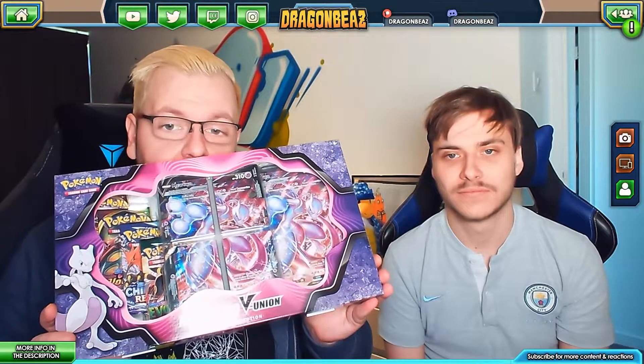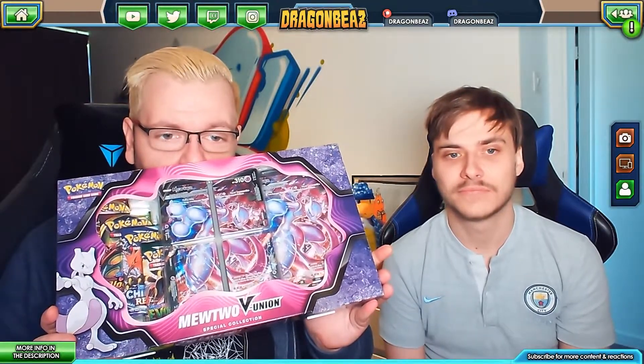We managed to get our hands on another box of V-Union. We've got Mewtwo. So yeah, there's Chilling Reign, Evolving Skies, Shattered Voltage, and Base Set.